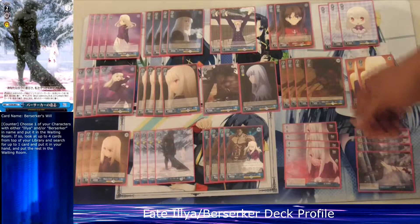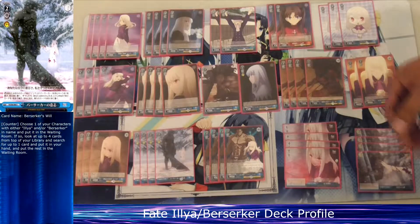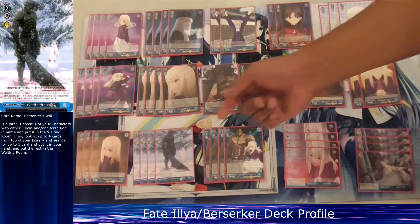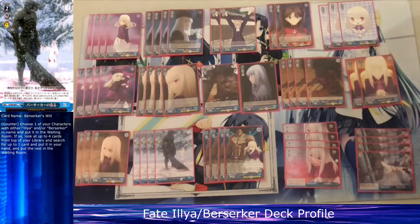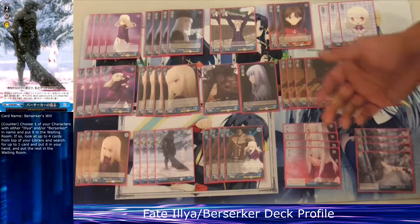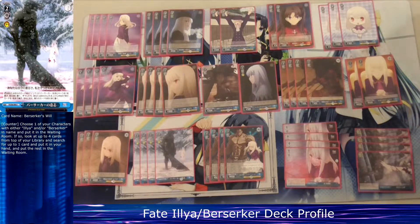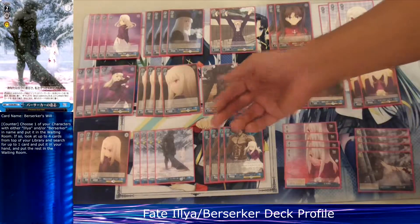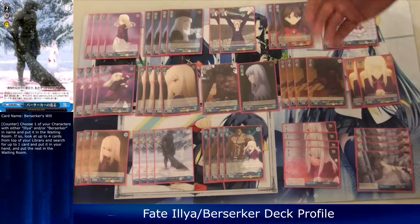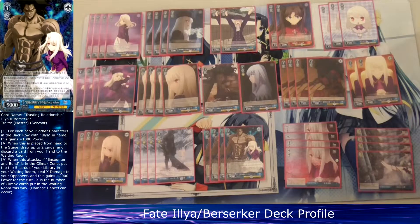I run four copies of this cost-zero event counter. I find it really good but also a bit trolly at times. What it does: I choose one of my Berserker or Helia characters, send it to the waiting room, then look at the top four cards of my deck and add any card to my hand. The reason it can troll is because I might grab climaxes. But mainly it prevents my character from dying to Claw Kickers, Reverse effects, and so on — which makes it excellent in this deck specifically.